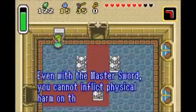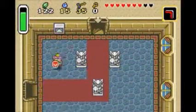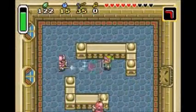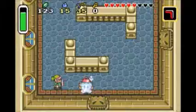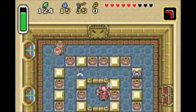Even with the Master Sword, you can't inflict physical harm on the wizard, but you can find a way to turn his magic back at him. Basically you just have to return Aghanim's magic back at him when he throws it.